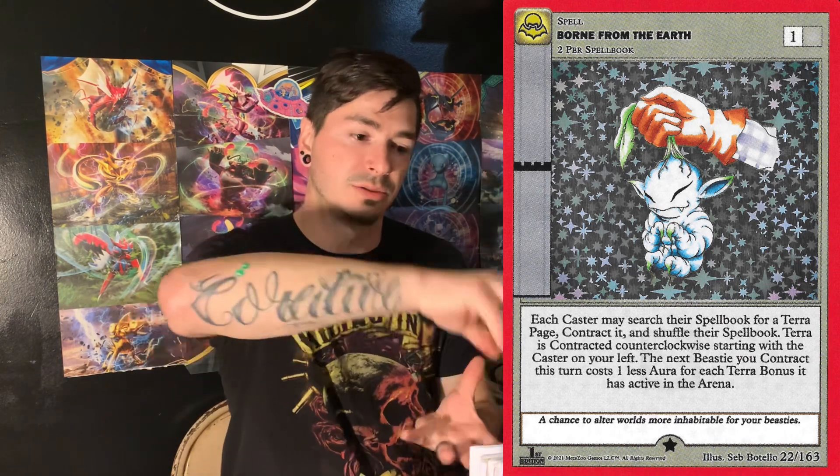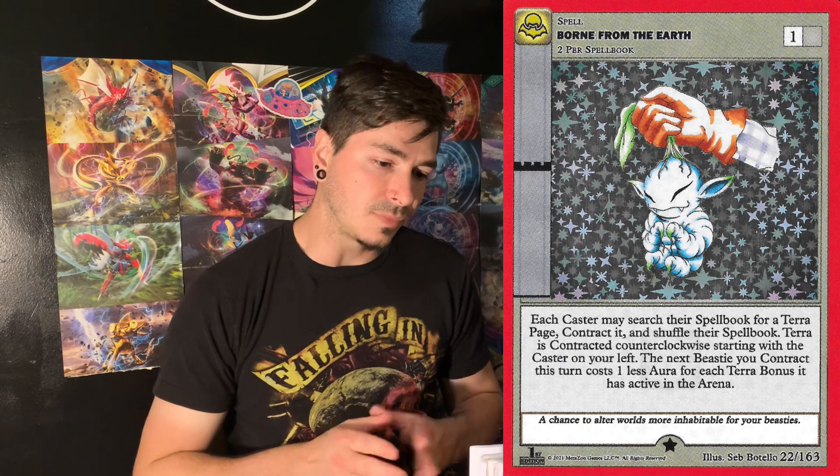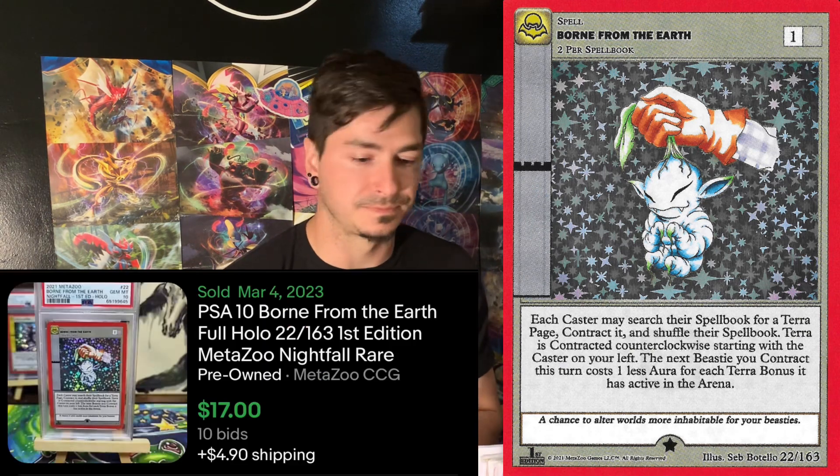Born from the Earth — I do actually like the artwork. It's the little root fella, as you pull him up out of the ground, he's sitting there just kind of hanging out. Very nice card. I do not remember what it does, in all honesty. It's got a market of 93 cents, a pop of 24 — very low — and a PSA 10 sold for $17. I don't even know if I'd buy that for a 10, just because... who am I kidding? If it's under $25 for any of the reserve full hollow...